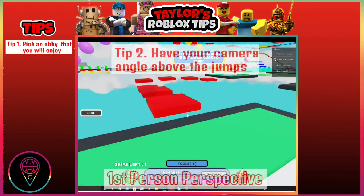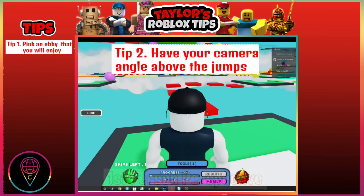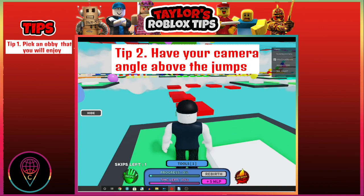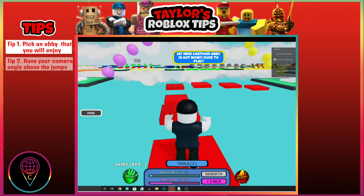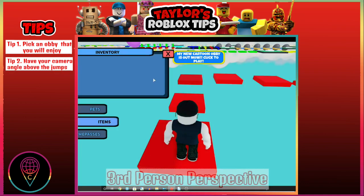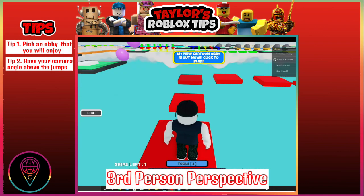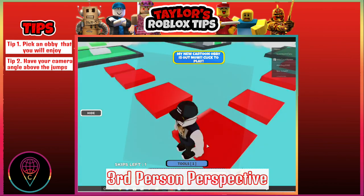In at number two, position your camera angle slightly above the jumps you're going to do so that you can see how close you can get to the edge to jump past or over the obstacle in your path. Make sure you do this in third person perspective and not first person, so that you can see everything around you and in front of you.